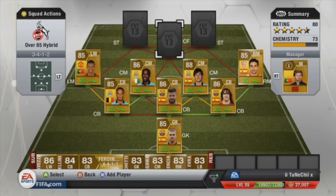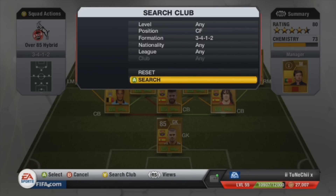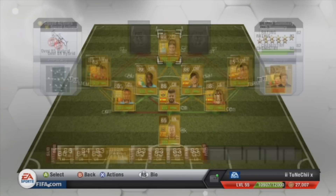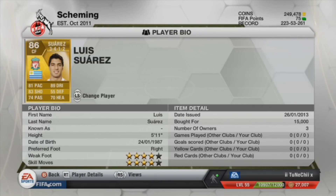In centre forward we have got Luis Suarez and he is amazing. He's got 89 dribbling, 83 shooting, 81 pace. You could get David Silva to pass him the ball — he'll be running, could take a shot or dribble past a couple of defenders and pass it to the strikers. He only cost 15K, which is quite reasonable.